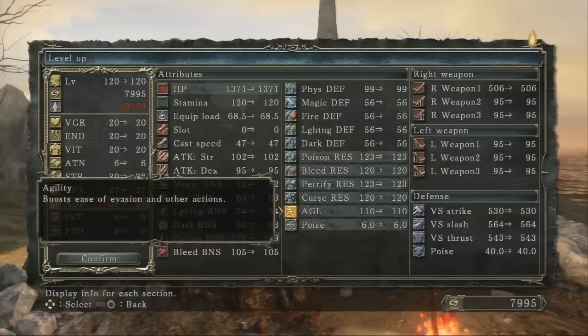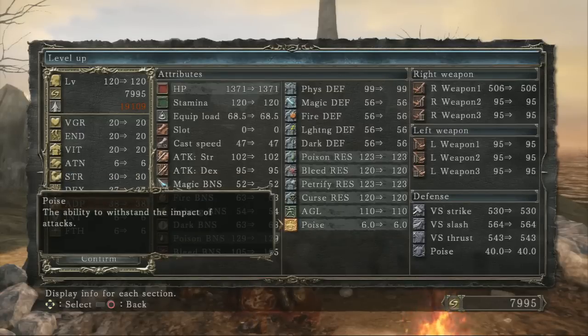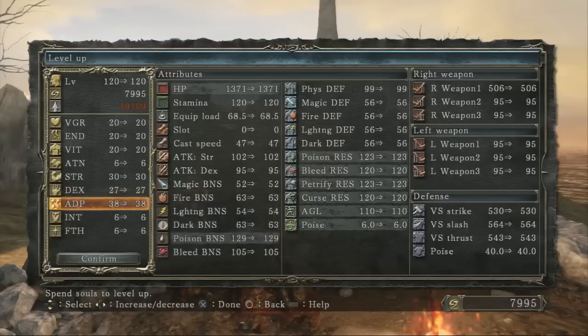Because of this, the stat is extremely important and extremely valuable. It also increases your natural poise up to your endurance level, so it has a set amount of poise if you match the level with endurance. I'm not getting the most natural poise here because I only have 20 endurance and 38 adaptability — if I were to level endurance to 38, I would get much more natural poise.